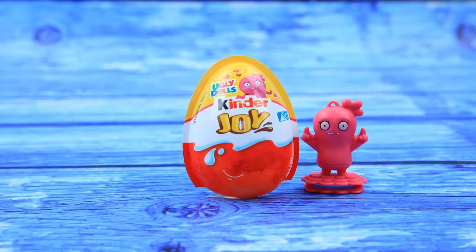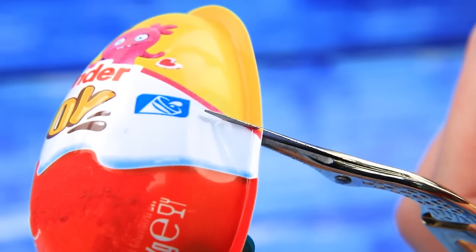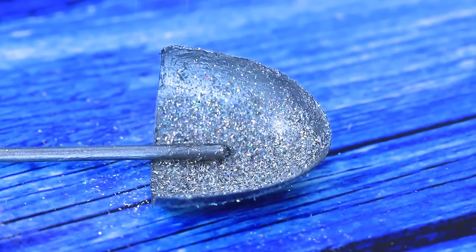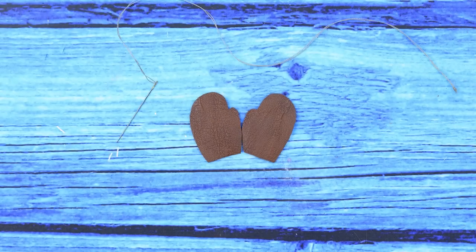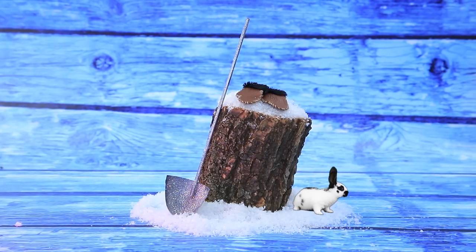A monster brought us a Kinder Joy package. Separate half of a Kinder Joy egg, attach a skewer — it's so shiny! Make gloves out of artificial leather — a seam appeared and joined the two halves. It's more convenient to clean the snow when your hands are protected.